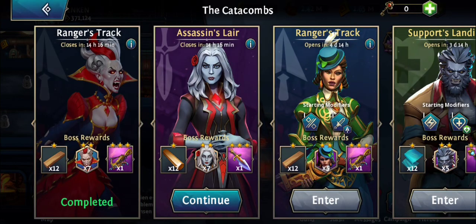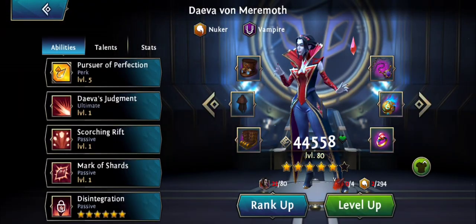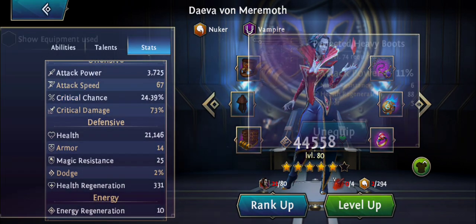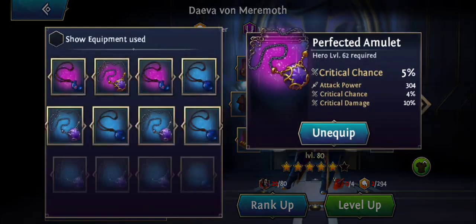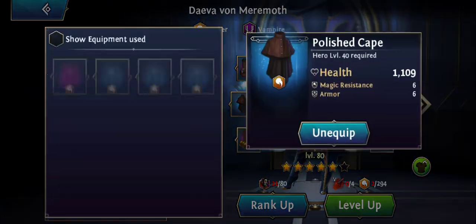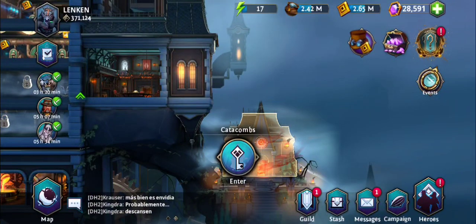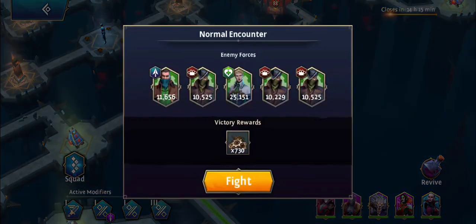Anyway, let's check her items before I forget. Stats — nothing in particular. She has some boots with attack power, a ring with attack power, and a crit chance amulet, and that's about it. Nothing really special. But she's 5-star and she's level 80, and that's more than enough to do the level 90 gear throne rooms.